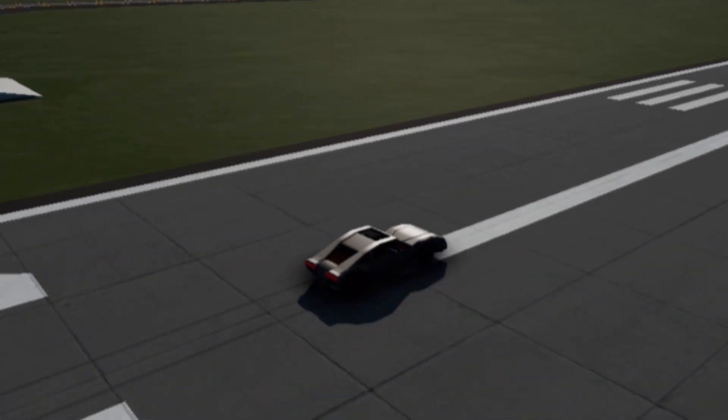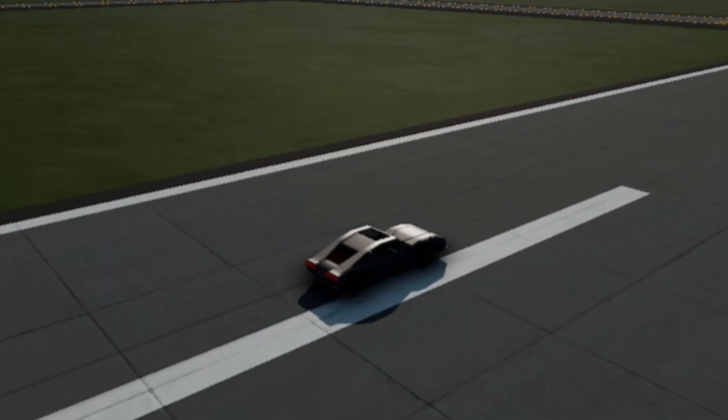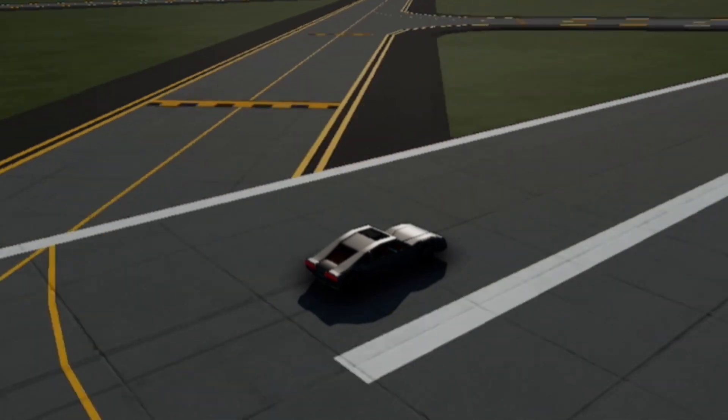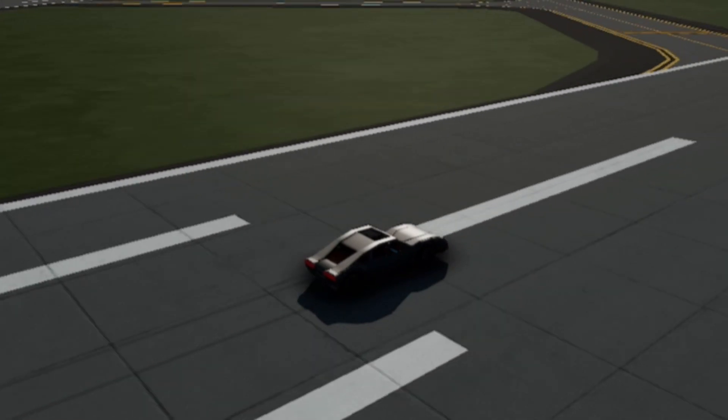It has functional brake lights and reverse lights, as well as turning lights. It's not all looks — it can also drive, like it should. I don't know what the top speed is, but it is over 100 m/s, though it spins out after that. And believe it or not, it's actually extremely good at drifting.